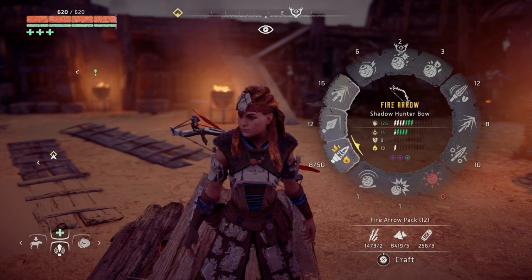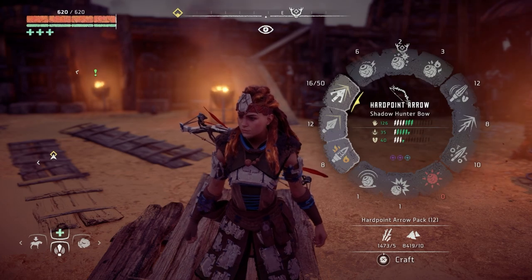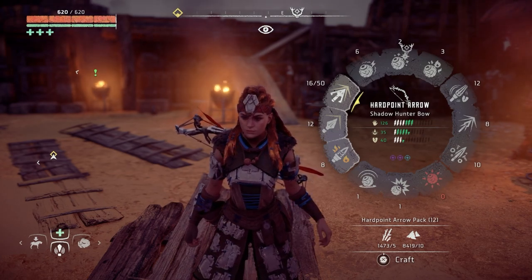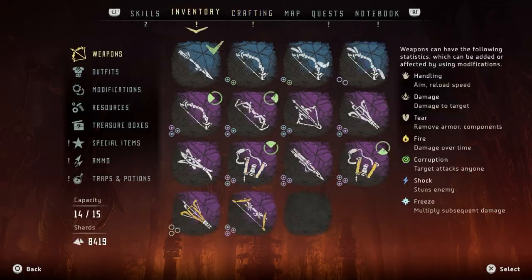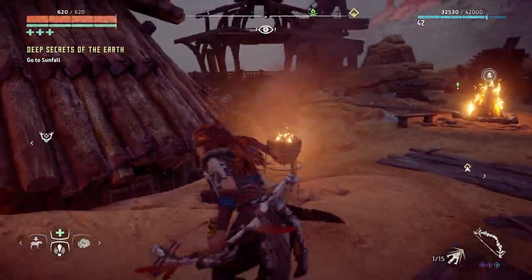They're dropping everything other than damage and handling mods, which I think are very important. I just keep getting a ton of corruption mods. I've also been playing around with the Lodge Warbow — I've put corruption in it, used it on humans and machines, and it's awesome. It makes human enemies turn against other humans, and machines against machines, without overriding them. It doesn't last very long but it's really good.